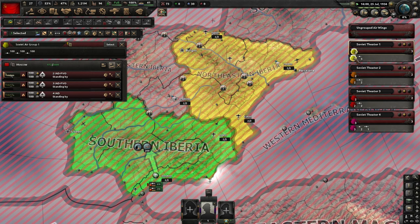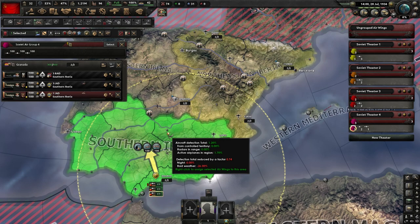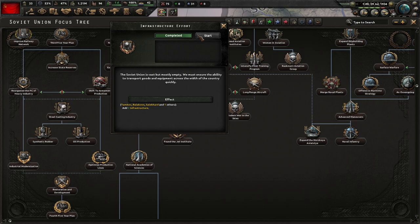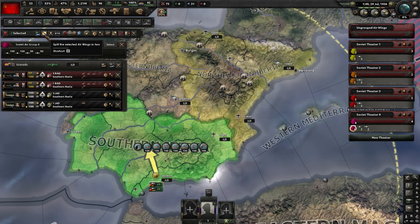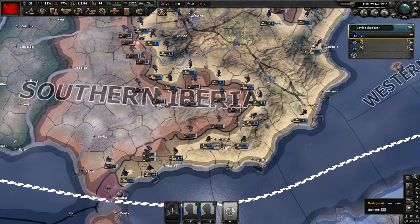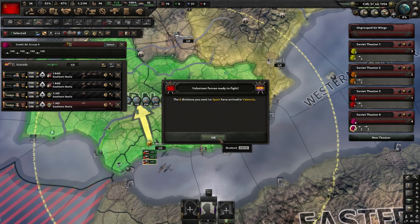Here's how we get around the two air wing limit — click on your fighters, split those air wings, and now we have three air wings when we're only supposed to have two. One group does air superiority, the other does interception. For our tactical bombers, do the same thing — keep splitting until you pretty much run out of planes. So now we have four groups of planes when we're only supposed to have two. There they go, doing what they're supposed to be doing.